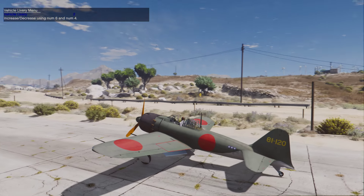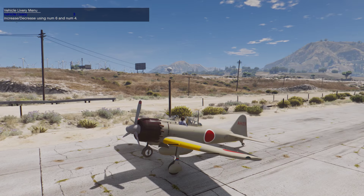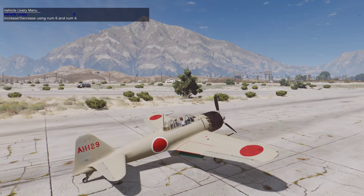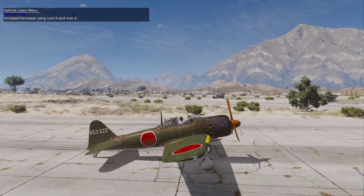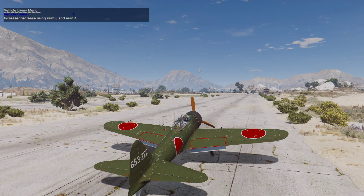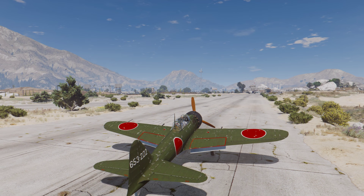Then we've got a green camo skin — this is a Zero which is still flying today, restored to flying condition and still flying in the US. Then we've got a beige aircraft skin and a worn green texture.